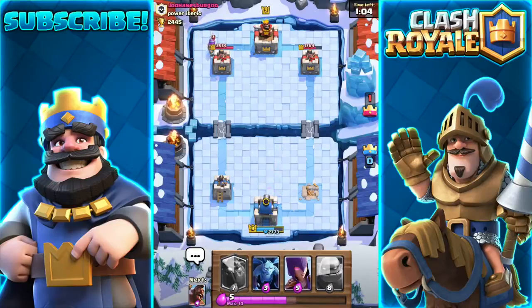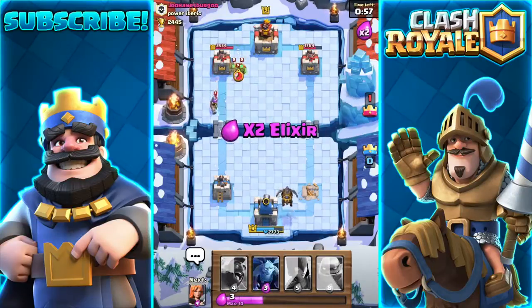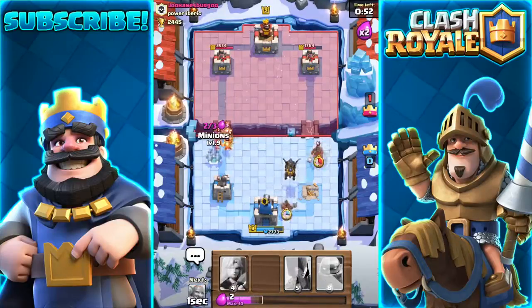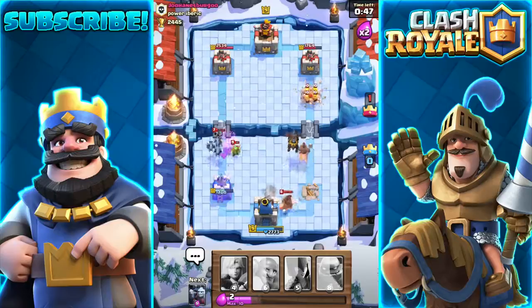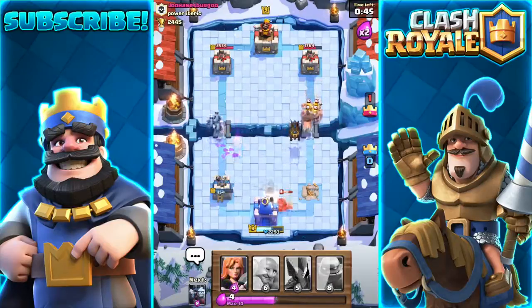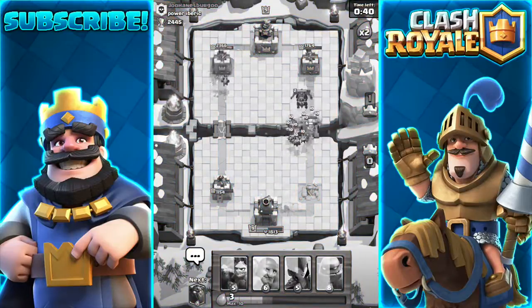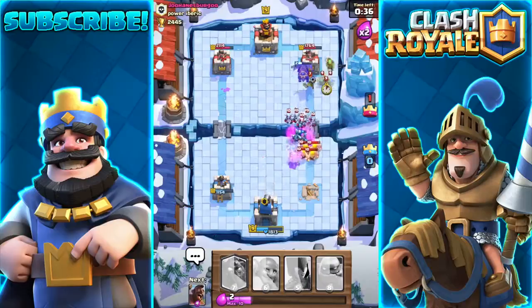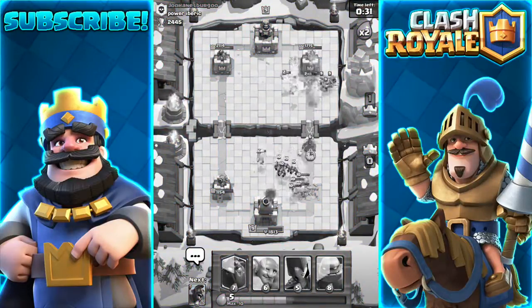I'm gonna place the lava hound — boom, lava hound going down. My game kind of lagged, that was weird. Double elixir time. The hog rider should maybe take down the tower — I need to get rid of his troops on the left in enough time. We lost.